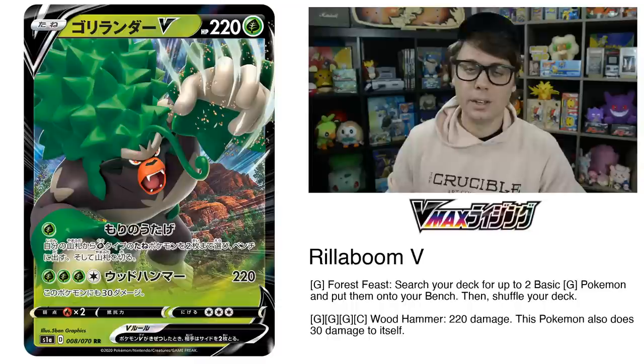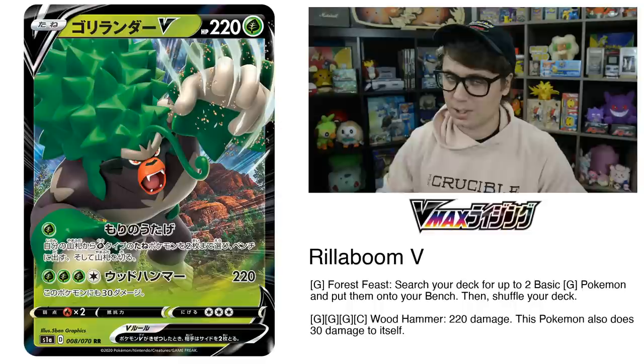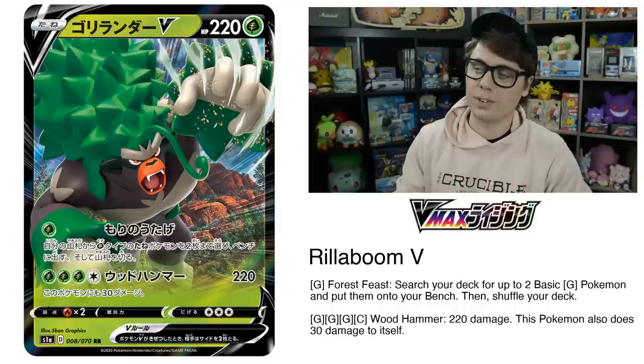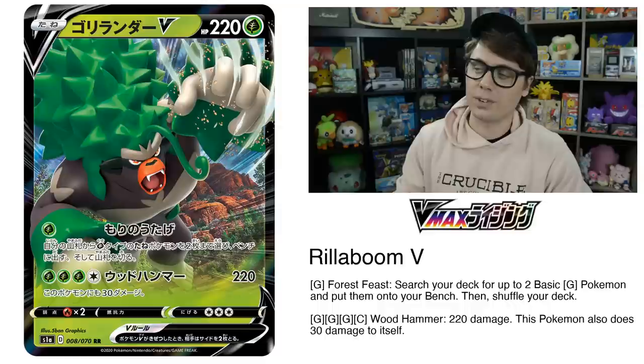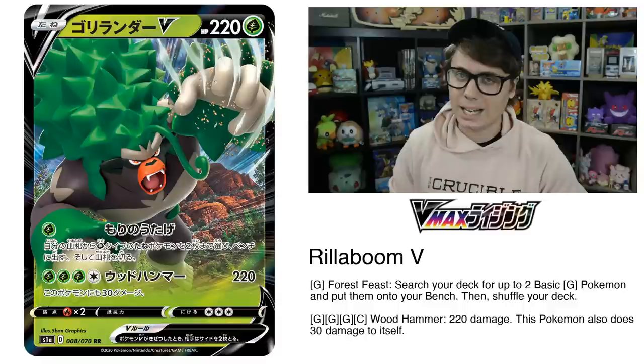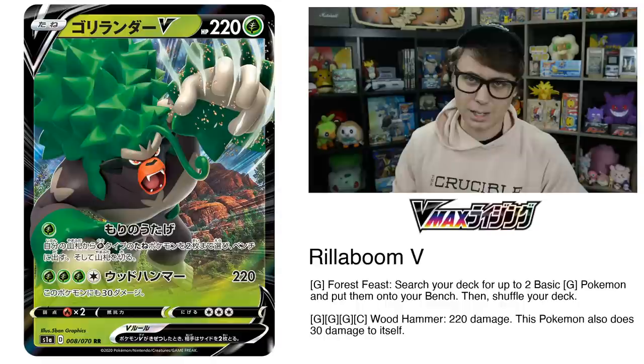The first Pokemon we're going to talk about is Rillaboom V. Rillaboom V has 220 hit points and evolves into Rillaboom VMAX. It's got two pretty good attacks. Forest Feast allows you to search your deck for up to two basic grass Pokemon and put them onto your bench, then shuffle your deck. Wood Hammer does 220 damage for three grass and a colorless, though this Pokemon also does 30 damage to itself. Notably, Wood Hammer is a little bit short of a one-hit KO on Zacian V, since Zacian V resists grass by 30 damage.